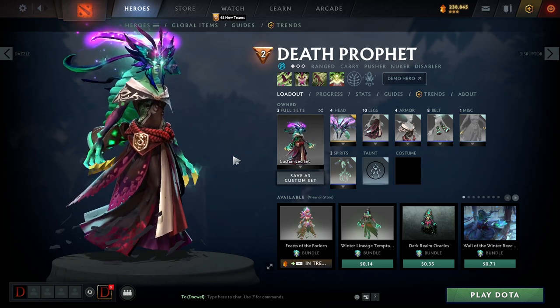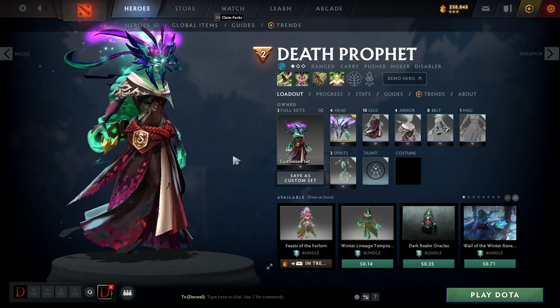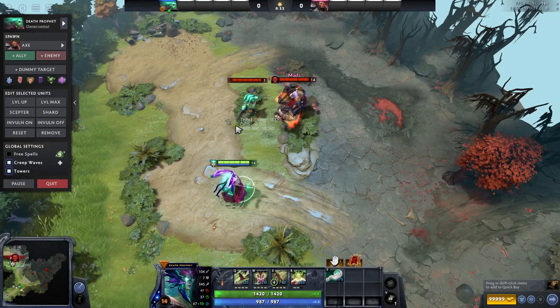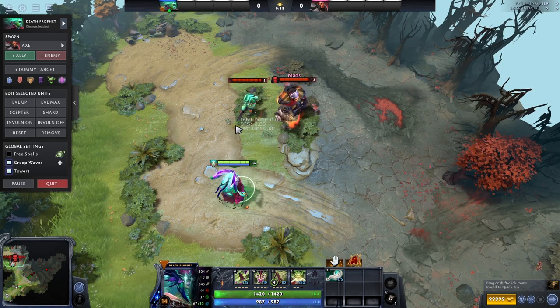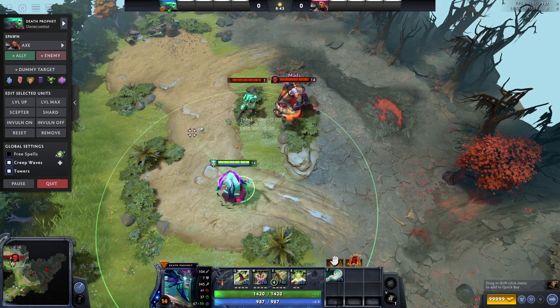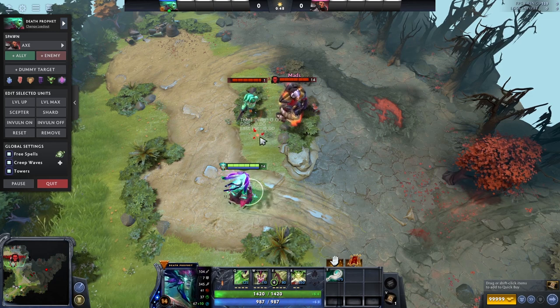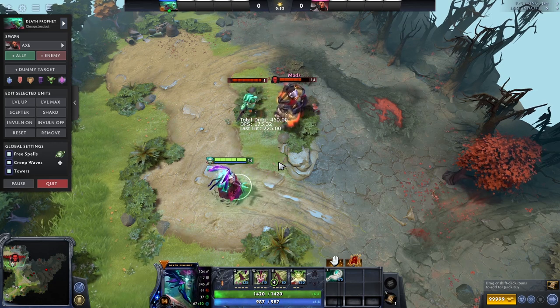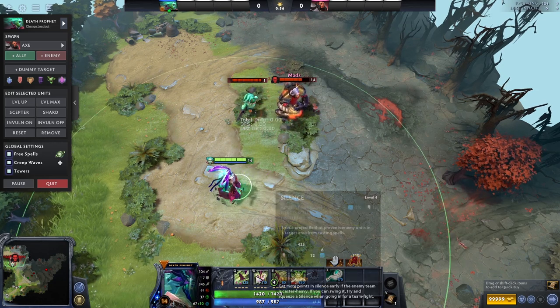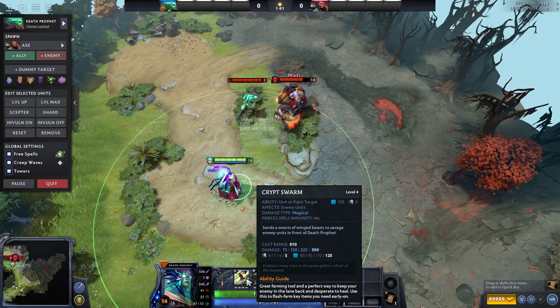That's the main way to think about Death Prophet — her strengths and the main ways to counter her. Now let's look at her abilities. The first is Crypt Swarm, a pretty straightforward spell. You cast it in an AoE cone, and bats fly out doing damage to everything in that area. This is going to be your main spell in the lane for harass, securing CS, and farming, but it does significant damage later on too and can't be underestimated. It does magical damage and scales with levels.